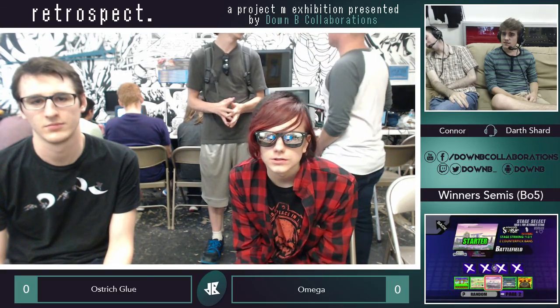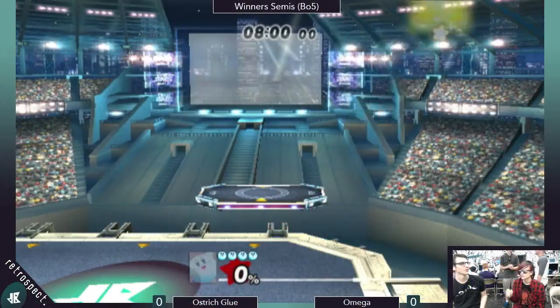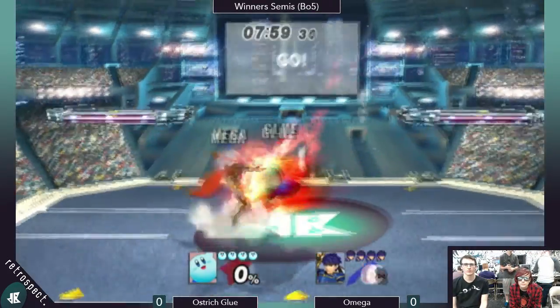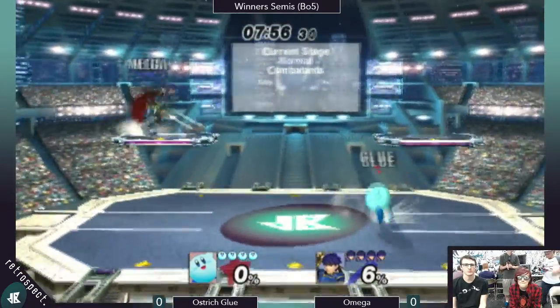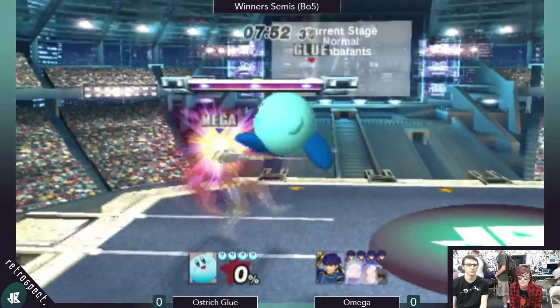Looking at the TV right now, it's Ike vs Sheik. I was playing Omega in Sheik/Ike earlier today in friendlies and I was beating him — I thought this one was gonna be Sheik/Ike. I didn't even know he had a Sheik. So Absinthe Page went Sheik.